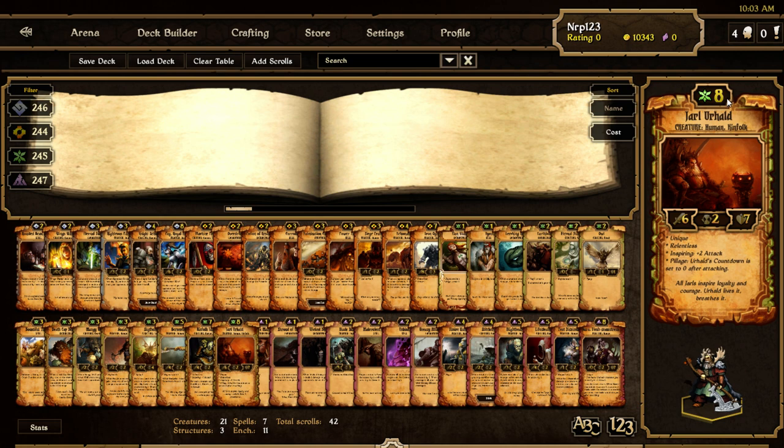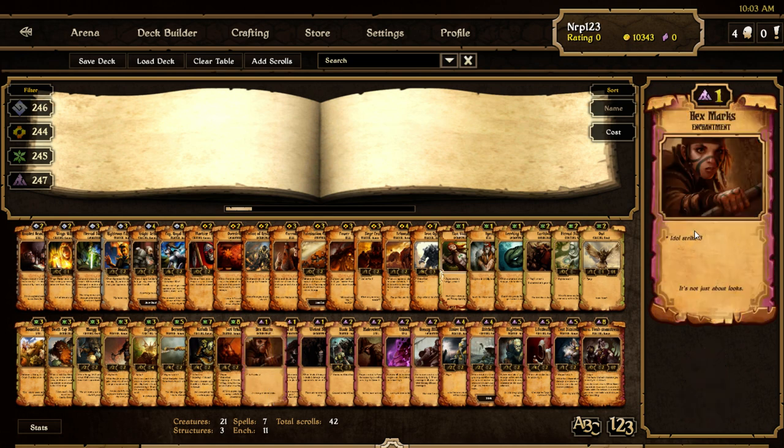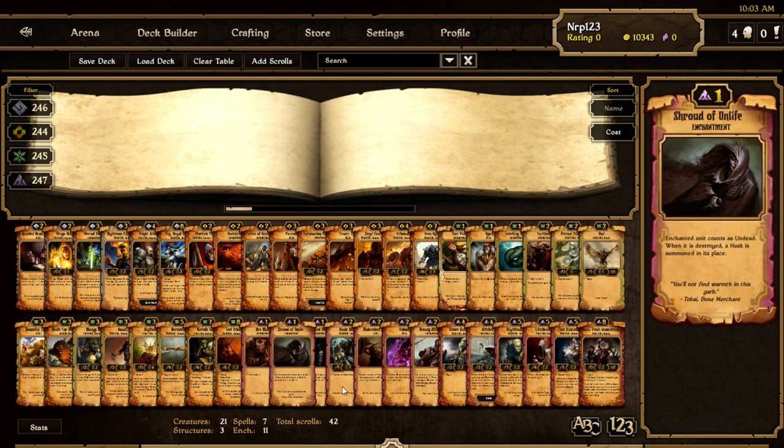Jarl has one less cost — used to help Blackey Mortar decks. Hexmark is the same card but with updated wording — now it says Idle Strike 3 as a keyword. Shroud of Unlife changed so the enchanted unit counts as Undead. So if you play Restless Bones, it will countdown by two, gain two attack — it just counts as Undead now. I think Undead decks are going to have a nice little boost. Wicked Beating no longer has to do with Curse — it's now kind of like another Loyal Darkling. You enchant your unit and it turns into a Loyal Darkling.